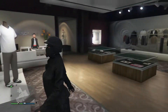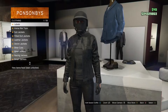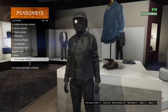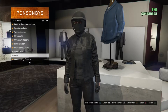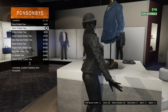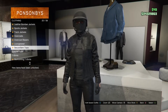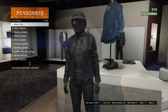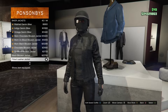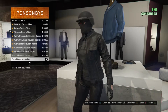Whenever you guys are going to get to a clothing store, you guys will want to head over here to your tops. Scroll down until you guys find t-shirts, which should be right here on slot 22. Go ahead and click on t-shirts and you guys are going to be buying the black rolled tee, which is on slot 2.